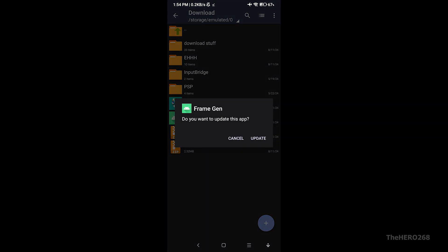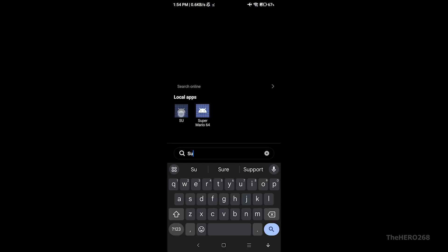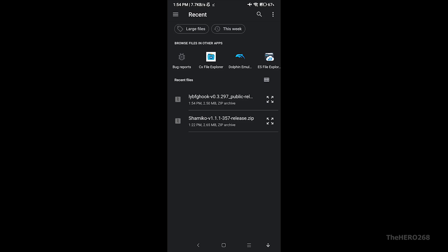Install it. As you can see, I already have it installed. Once installation is complete, open Magisk, go to Modules, and install the Frame Gen module. Then reboot the device.